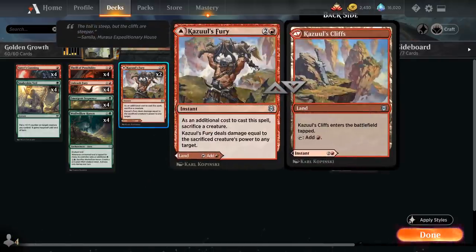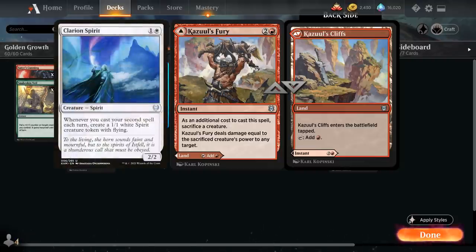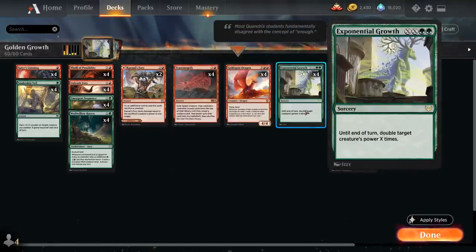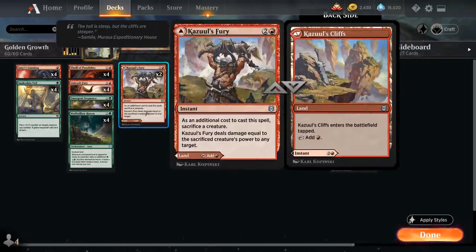At 3 mana we have 2 copies of Kazul's Fury, which we can play as a tapland or as a 3-mana instant where we sacrifice a creature and deal damage equal to that creature's power to any target. This is useful if the opponent has chump-blocking flyers, like Clarion Spirit making spirit tokens to block our Goldspan Dragon. It's an alternate win condition to combo with Exponential Growth, and since we get a treasure token when we cast Growth on Goldspan, we'll usually have the mana for Kazul's Fury afterwards.